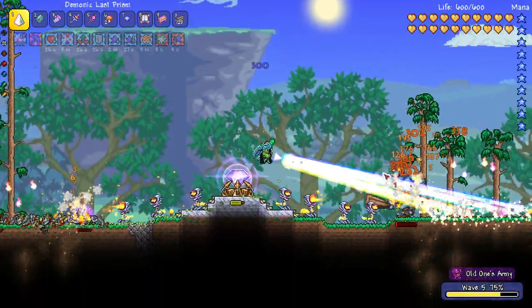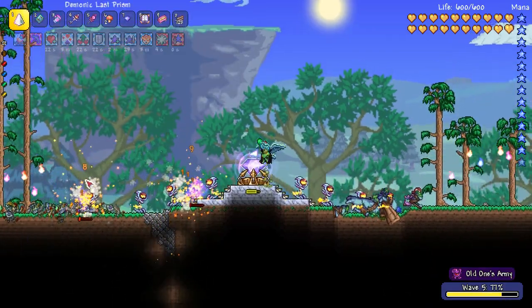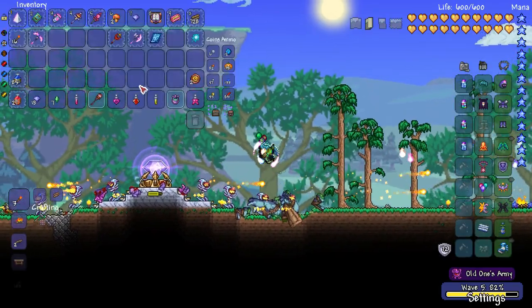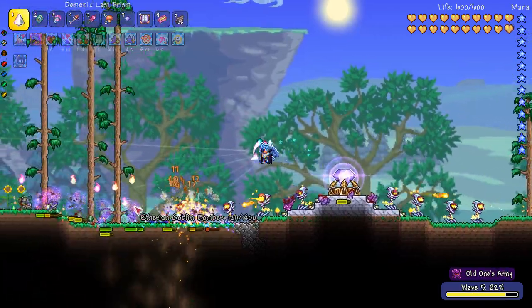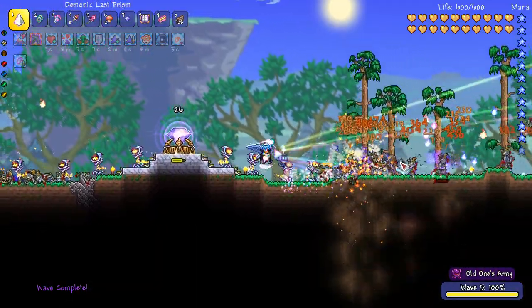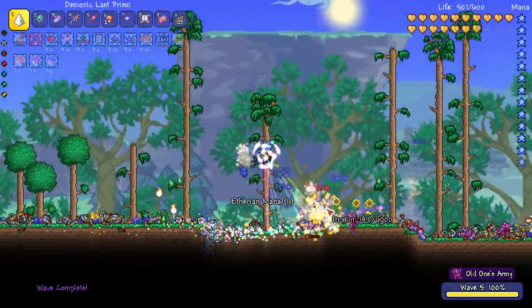I got a trophy from another enemy just before — it was called a Dark Mage Trophy, which is amazing. And it looks like the Ogre has just dropped some new stuff. We've got a Sleepy Octopod and a Creeper Egg — wow, we've got a new pet, that's awesome! So it looks like you can get new stuff during the event as well. Just got another Defender Medal, so that is awesome too.